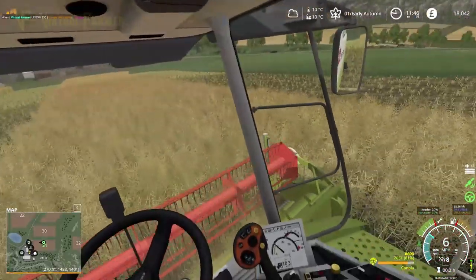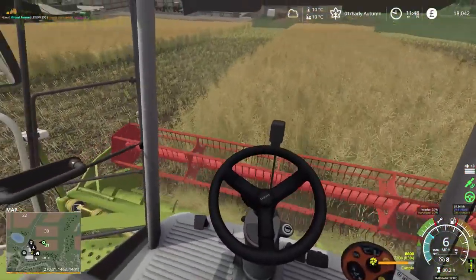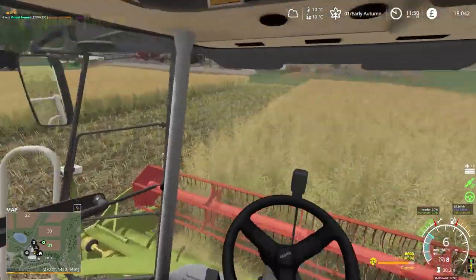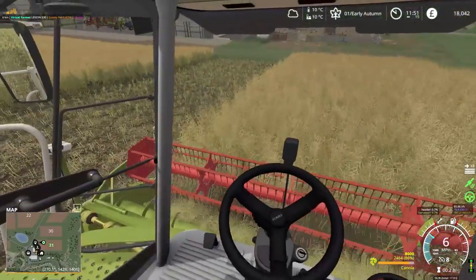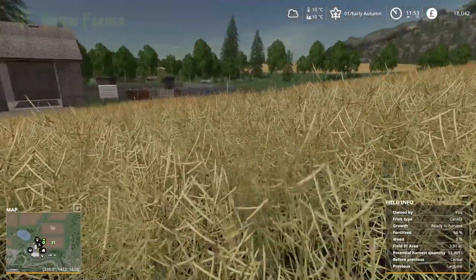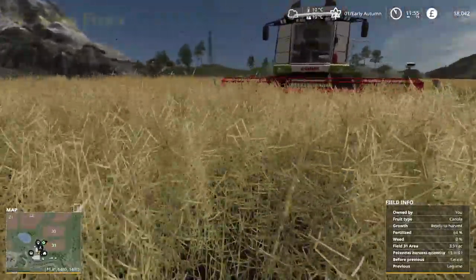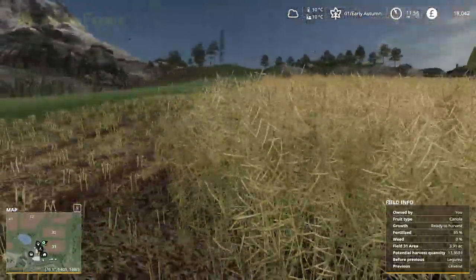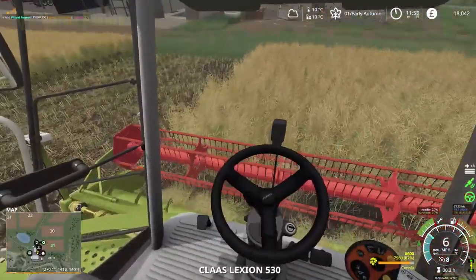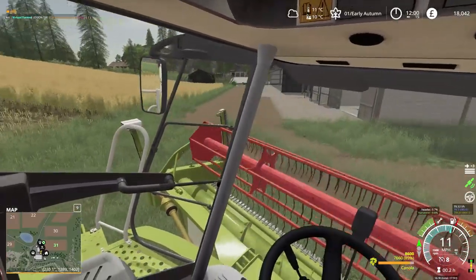We're up to 80 percent full now. We should be able to get two more rows out of this. I'm in a really good place — quite pleased with our yield on here. We should have been able to check the potential harvest quantity before I started. Looking at it now, the potential harvest quantity for this field is about 13,000 liters remaining, and we already have 7,000, so about 20,000 liters total off this field — which is pretty good.